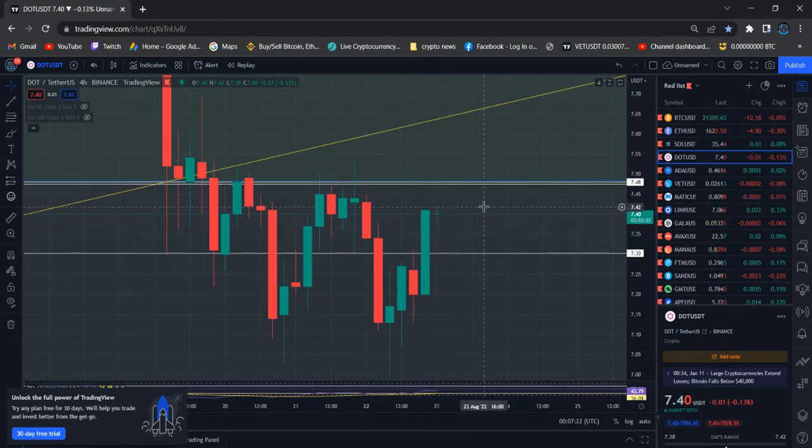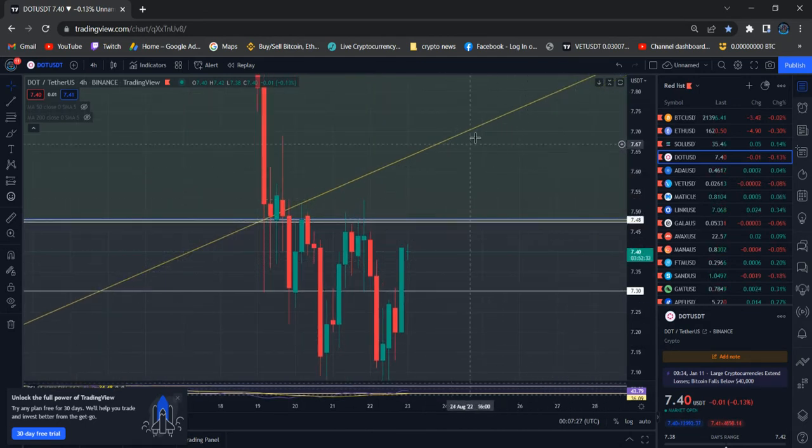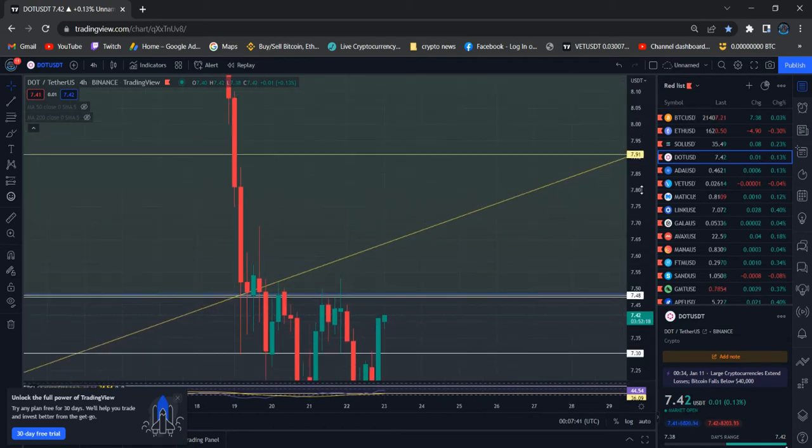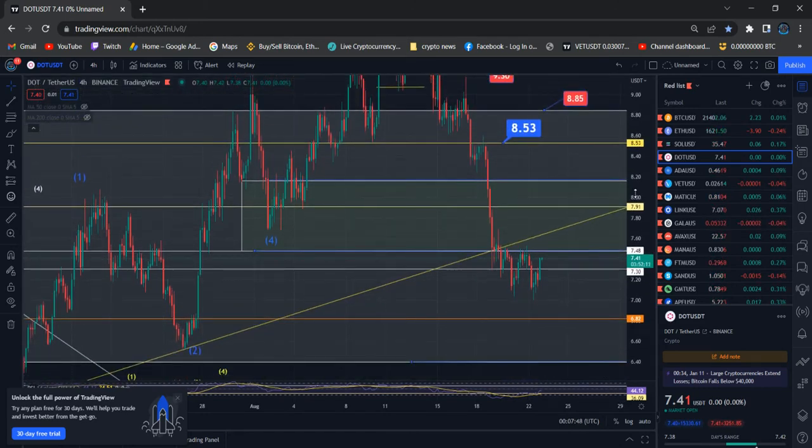All prices are very close and still struggling to move higher. The expected area to get a sustainable bounce is 7.48 — at least we would make a 7.75 touch of the trend line, with a pullback supposed to be at 7.48. After that, I really love to see price move above seven dollar ninety-one — that's my major target area.